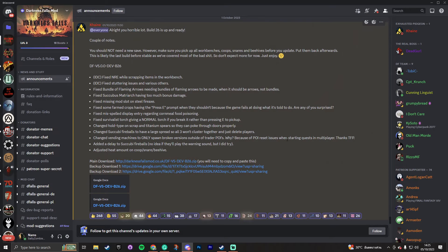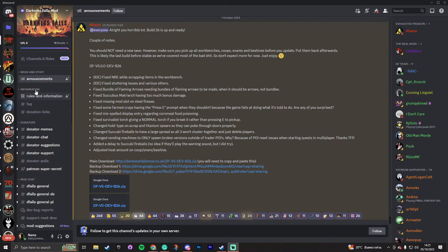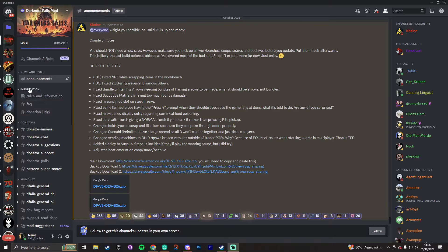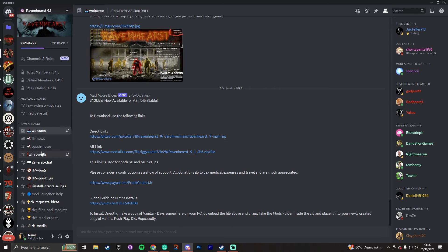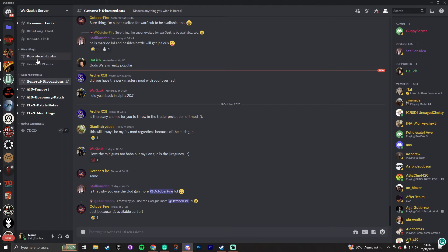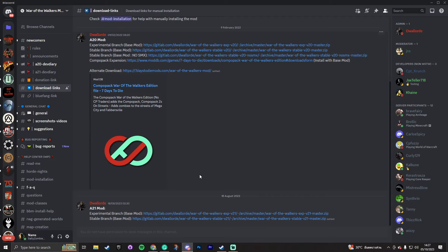Clicking that button will take us to the Darkness Falls Discord and luckily it has landed us on the page where the download link is. If you're in the Discord and can't find the download link, take a moment to scour the other channels because each overhaul mod developer has their layout differently. For example, in the rules and info channel, this is where Kane has his download link. And if we go to Ravenhurst, they have it in their welcome panel as well, while other discords like War of the Walkers have a channel called download links.